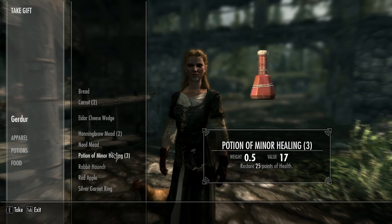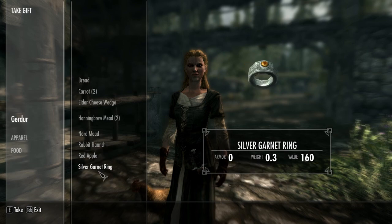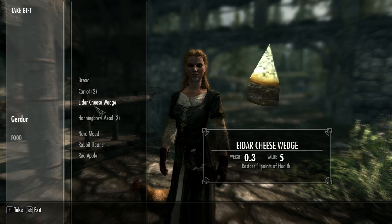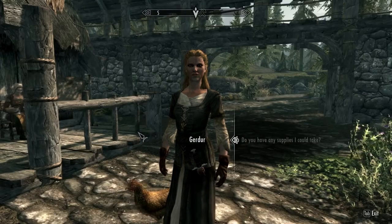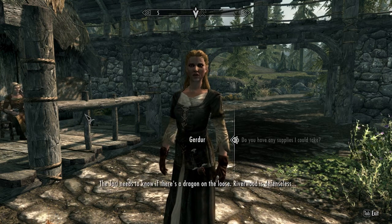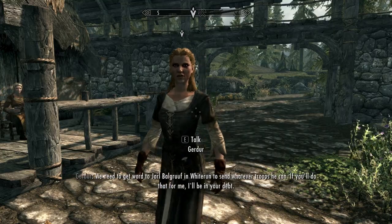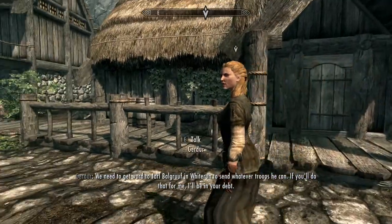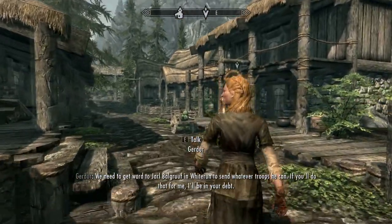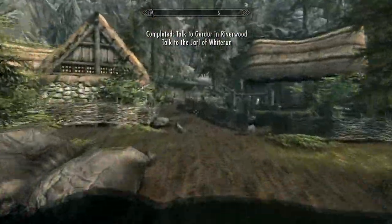Take some lockpicks. I don't really care about food. Dude, I will take your ring. The Jarl needs to know if there's a dragon on the loose — Riverwood is defenseless. We need to get word to Jarl Balgruuf in Whiterun to send whatever troops he can. I can do that — I gotta go there anyway.